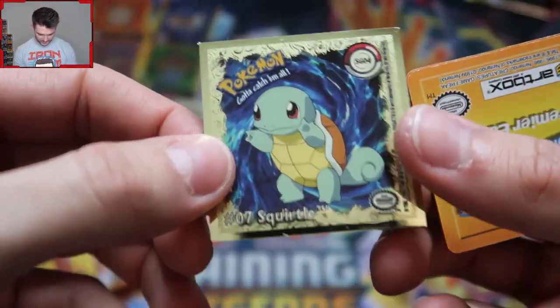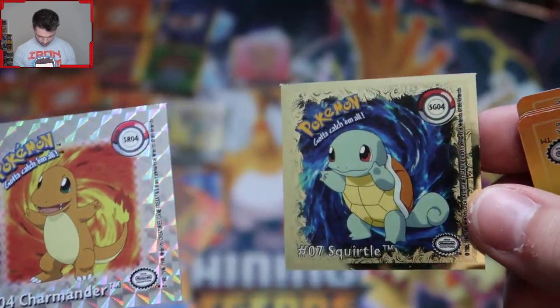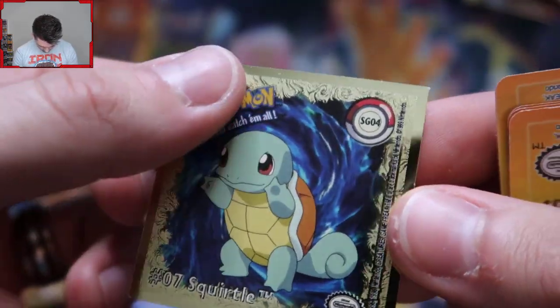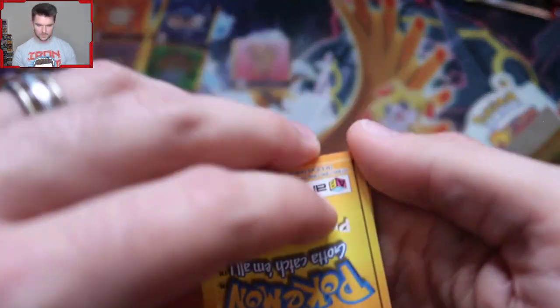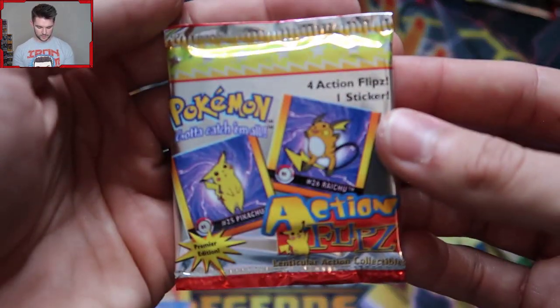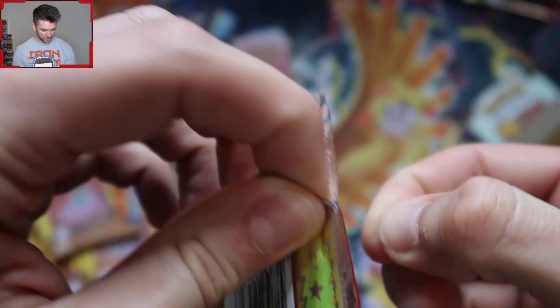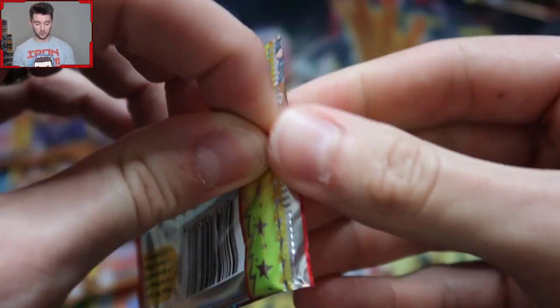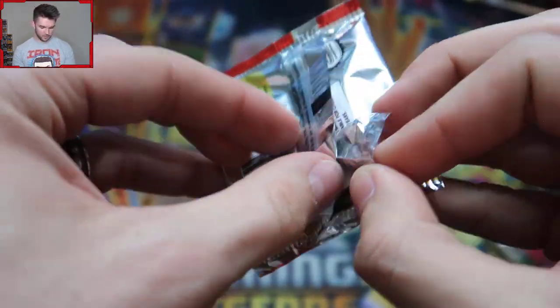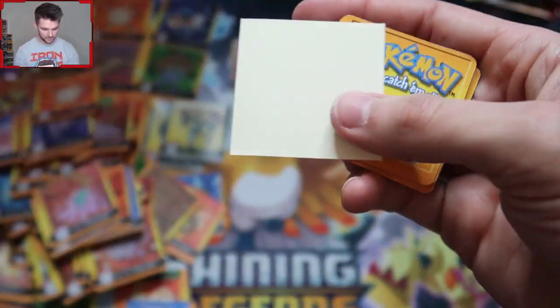We got a Squirtle that's some sort of special thing — SG04? A rare sticker? I don't know. Abra into Kadabra and Nidorino. Two more — let's get another good look at these before we carry on. We got the Moltres, we got some super rare Squirtle thing going on. If that was a Bulbasaur though... Do I put these in card savers? We got a regular Jigglypuff, Oddish into Gloom, Meowth into Persian, Eevee into Jolteon, Nidoran.